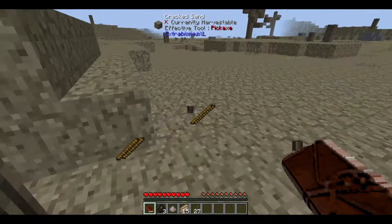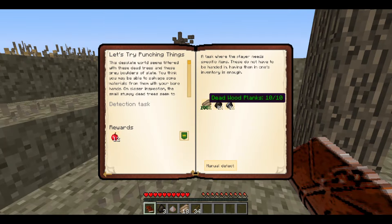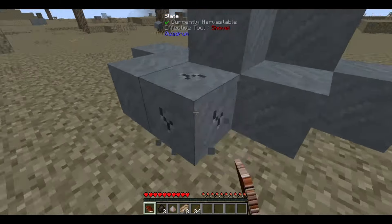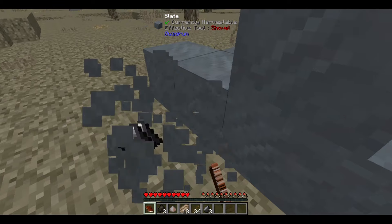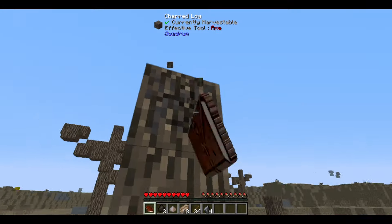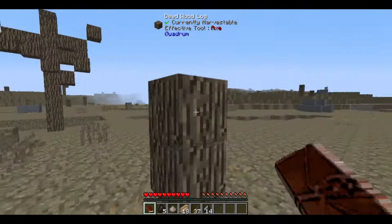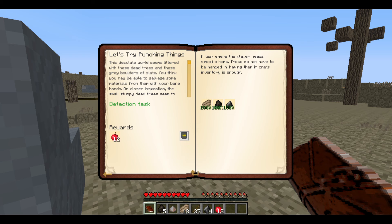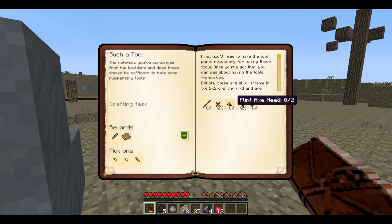I think it needed 16 of these - four charcoal and then seven flint, which comes out of these ash block thingies. Actually it's slate - it looks like ash but it's not. We already have enough. You can tell which one is charcoal by the texture. Let's also grab some apples because apples are amazing. Materials scrounged from the dead trees are sufficient to make tools.